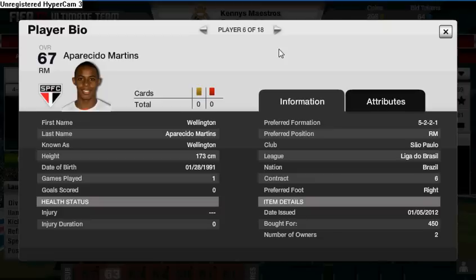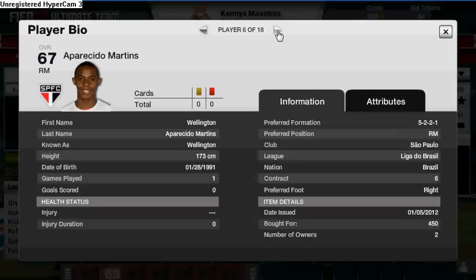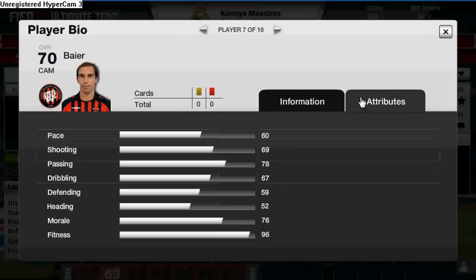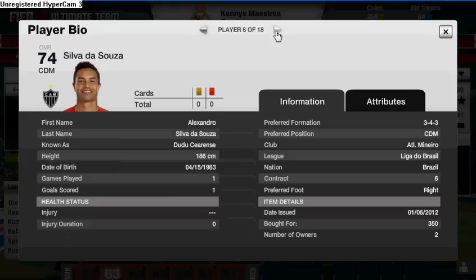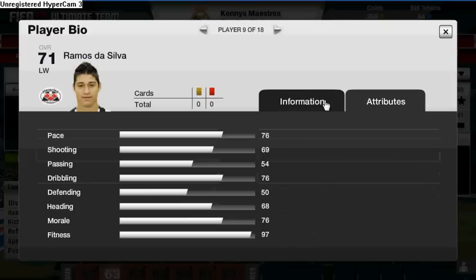At right mid we've got Paracido Martins — 75 pace, 67 dribbling, 450 coins, good player. In centre mid we have another player with 70 passing and 70 dribbling, he's a good player to have there. Then Silva de Sousa cost 350 coins with 73 passing and 74 dribbling.